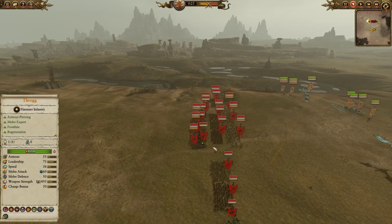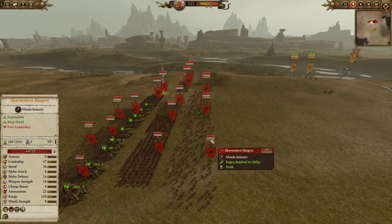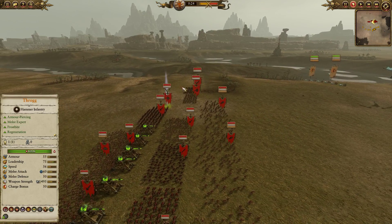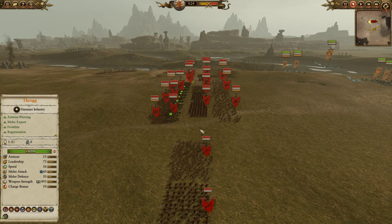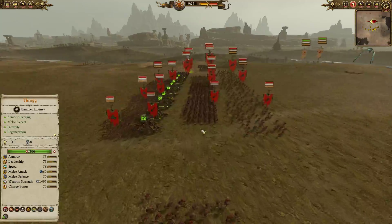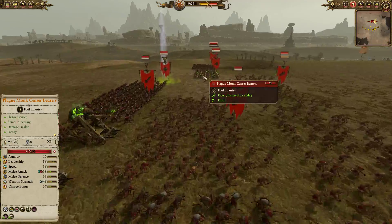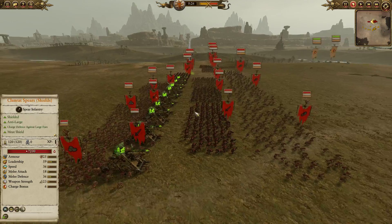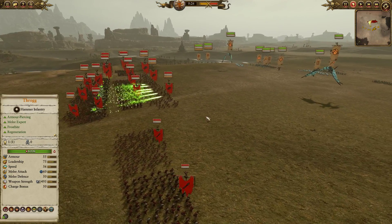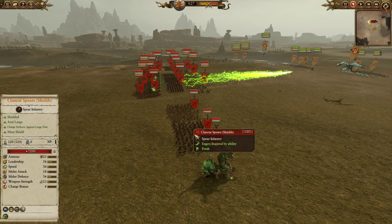For the Skaven forces, in a very strange deployment, we have Skaven Slingers in the front line with a battle line mixed up of Clan Rats and Skaven Slaves — cheap and cheerful for the most part. We do have some Storm Vermin mixed in as well as some Plague Monk Censer Bearers, which I quite like — including elite troops in a cheap front line makes your opponent think a little more about where they pressure and helps hold a little while longer.